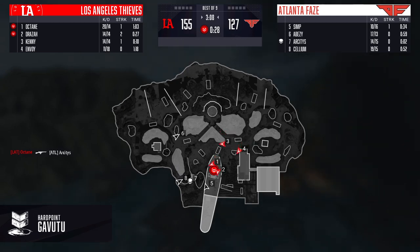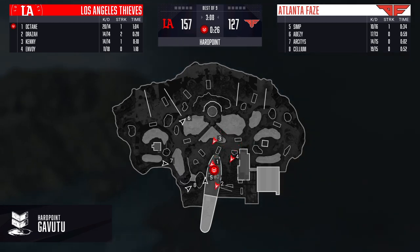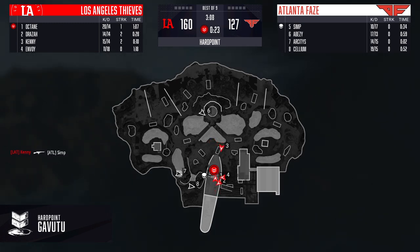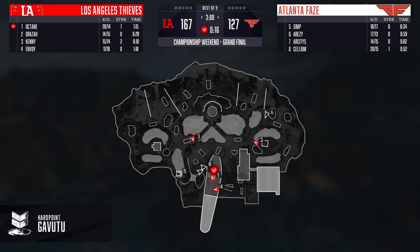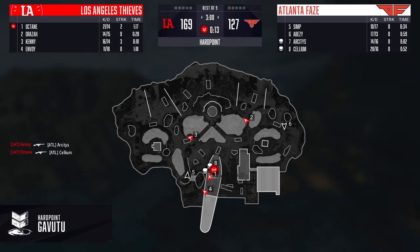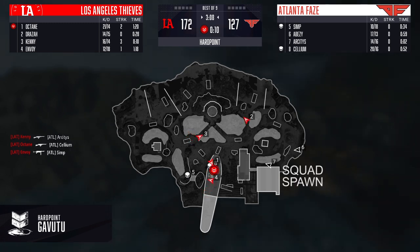The question I want to address is: why do squad spawns suck, and why are we moving into this direction of a new generation of CODs where we are dealing with squad spawns rather than the traditional old standard spawn system? I want to address what the key differences are and why it really does make Hardpoint uncompetitive compared to the past, where it was a traditional spawn system or even in Cold War, more of a traditional spawn system.